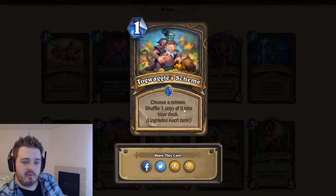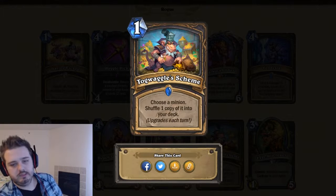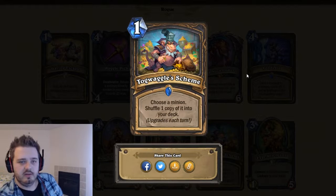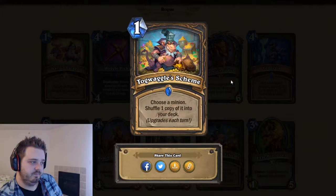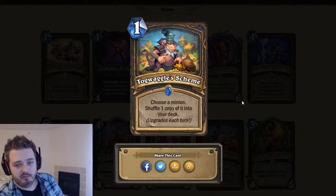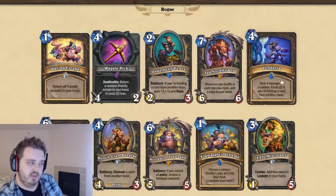Togwaggle's Scheme — choose a minion, shuffle one copy of it into your deck. Upgrades each turn. It's hard to say if this will be good or not. You're going to have to hold on to this for a while, but at the same time it's cheap. I want Pogohopper to be good, but I don't think it will be. I want to say two stars — I don't think this card will see much play in standard.